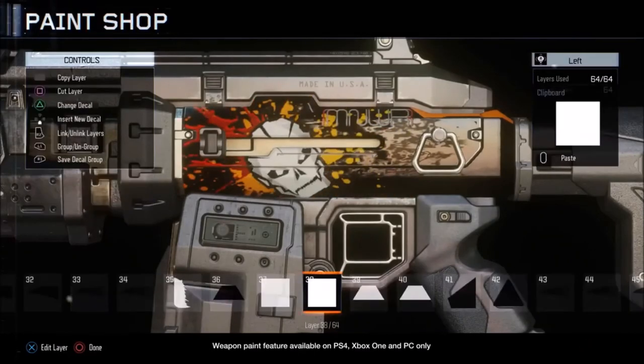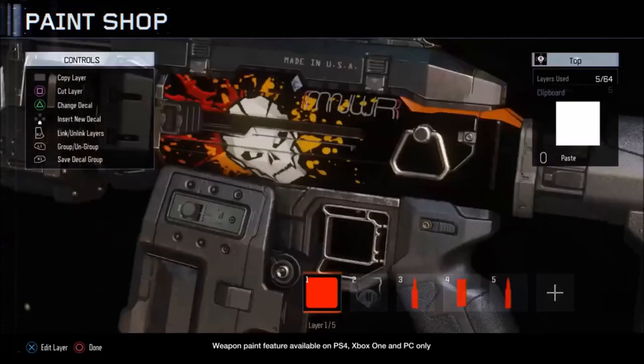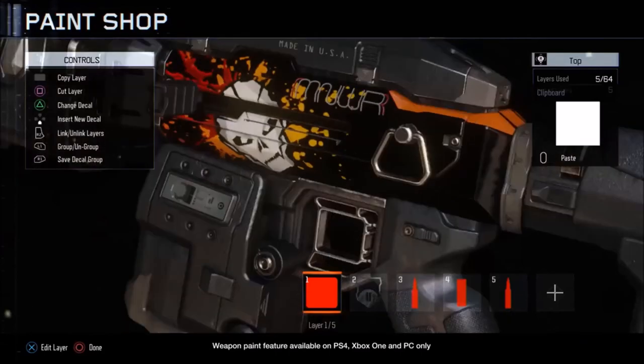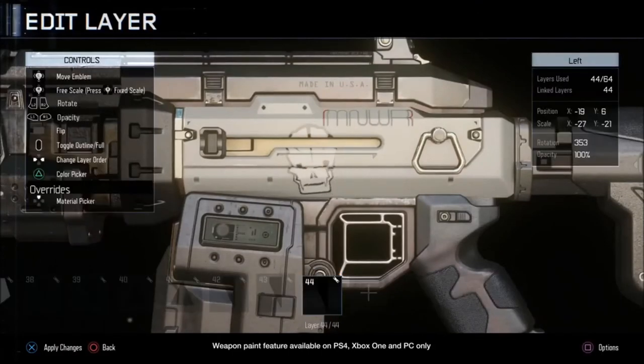So how does this work? It works very similarly to creating an emblem, so you should be familiar with the design process. The max amount of layers you can have is 64 for the whole weapon — not just one side. It applies to both the left and right sides, so you'll need to be conservative with the layers you use on each side, unless you want a full design on just one side.